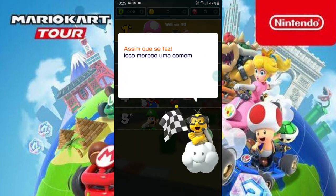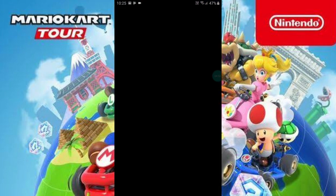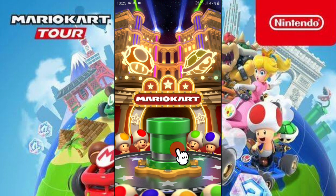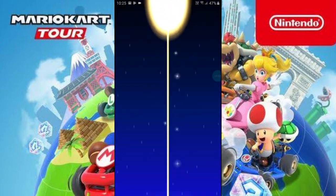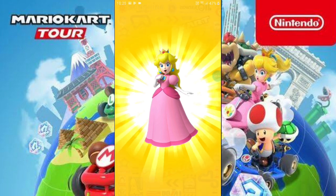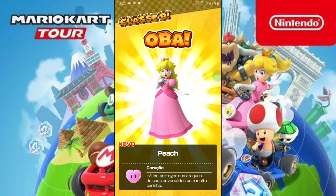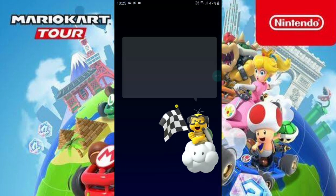Isso merece uma comemoração. E qual a melhor forma de comemorar? Disparando o cano, claro. Então, vamos conseguir aí outro personagem. Tomara que agora realmente seja o Luigi ou o Mario. E nós conseguimos a Peachette, a que chegou em segundo lugar. Qual o poder dela? Coração — irá lhe proteger dos ataques de seus adversários. Que ironia! É hora de apertar os cintos e dar a corrida. Mario Kart Tour vai começar.